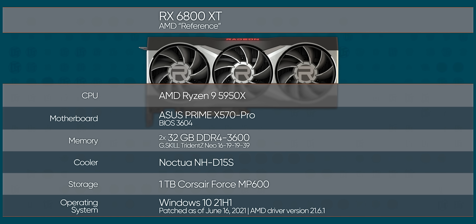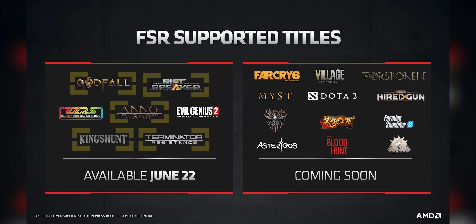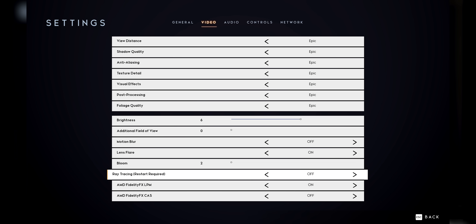We'll be using an RX 6800 XT on our GPU bench for our testing, though there's a small caveat. Of the seven games available at launch, we only have these five. Godfall will be our main point of comparison because it's both visually detailed and will let us test how FSR impacts ray tracing. But first, Linus is a big Anno fan, so I can't leave that out and keep my job.